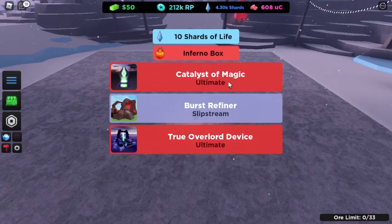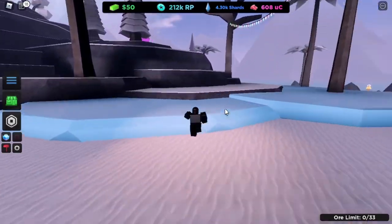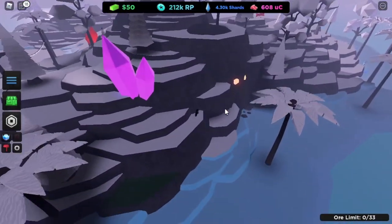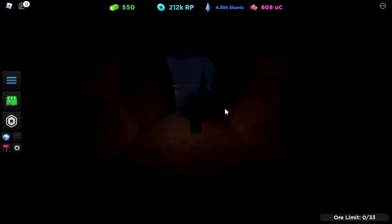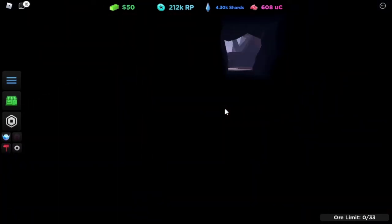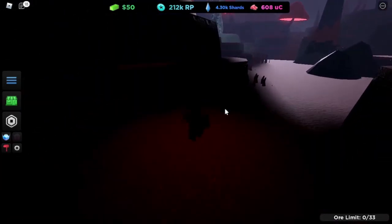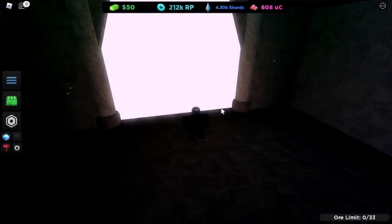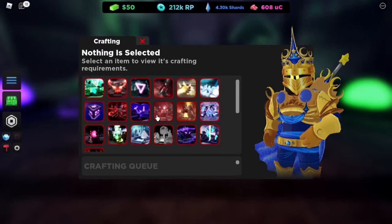There we go — we got a catalyst of magic! After you get the catalyst you want, go to the Skull Cave. Go inside and find Drayden — he's on the left side.